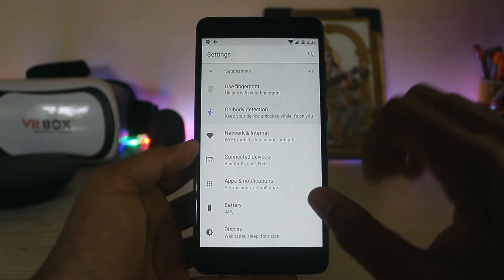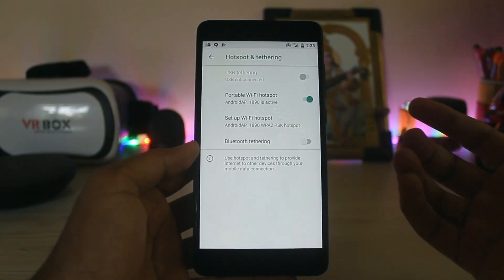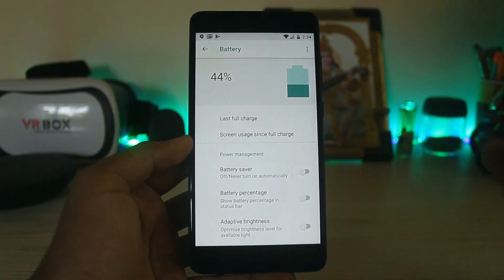In the settings it's stock — there's no Pixel-like stuff. If you go to Network and management, then Mobile Network, Jio 4G is fully working with no issues at all. Some of you told me hotspot was not working — now it's working totally.